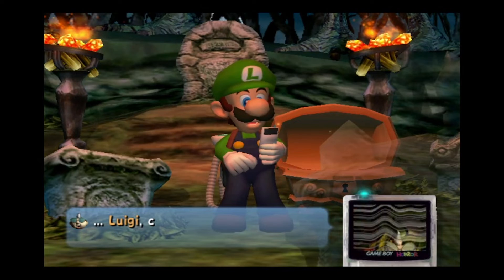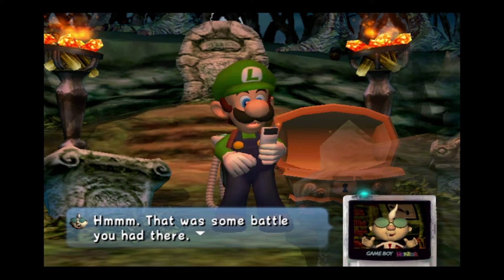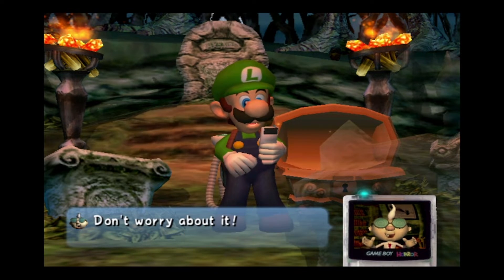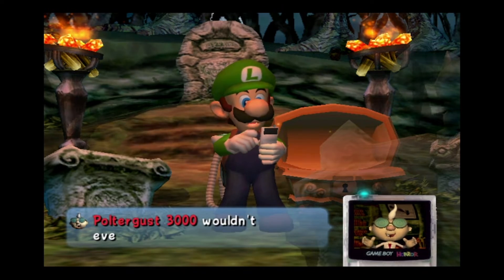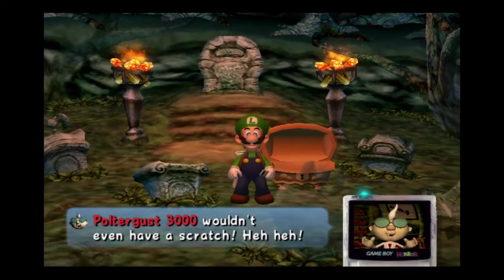This always happens — Luigi, can you hear me? Good to hear you. I thought I lost your signal. I was just saying the same thing. That was some battle you had there. Why don't you come back to the lab? You think the lightning damaged the Poltergust? Don't worry about it — even if that lightning had cooked your goose, your Poltergust wouldn't have had a scratch. Alright, back to the lab we go. Time to put the ghost into the ghost portraitificationizer.